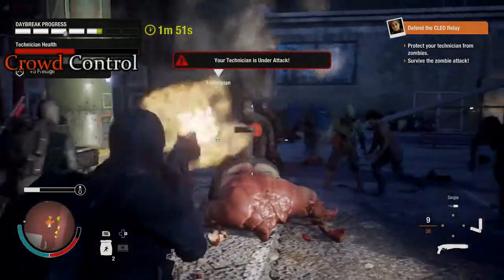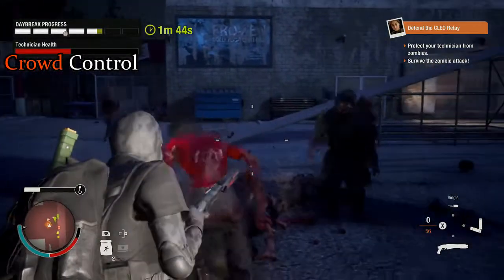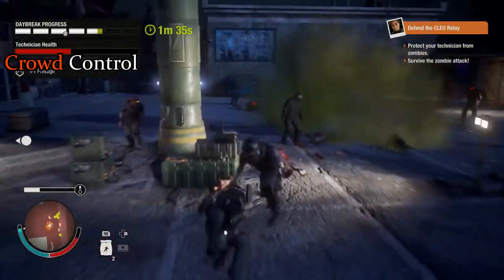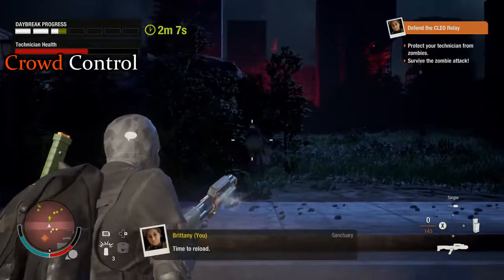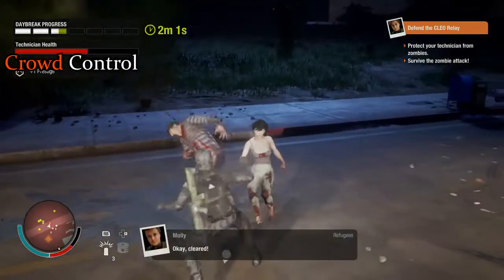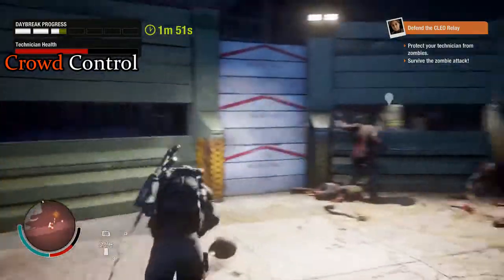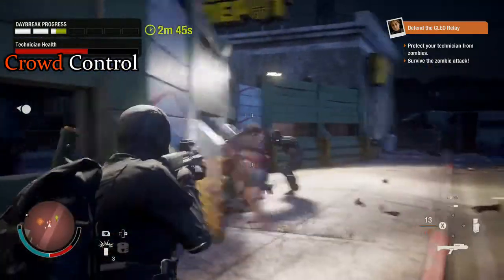Moving on to crowd control. Although crowd control makes up a relatively small frequency of occurrences, the chances of its need increases with each wave, and performing it properly can be the difference between progressing to the next wave or your technician dying prematurely. The Clio Shotgun is a semi-automatic weapon without an alternative fire setting. Although semi-automatic, the fire rate is not as fast as the user's trigger finger — there is a very minor delay between shots — but given the weapon's power, this does not take away from its ability to handle a crowd. The Clio Shotgun has a high spread, allowing multiple targets to be eliminated with one round, and each round has a major potential to debilitate any targets within close range, and sometimes mid-range.